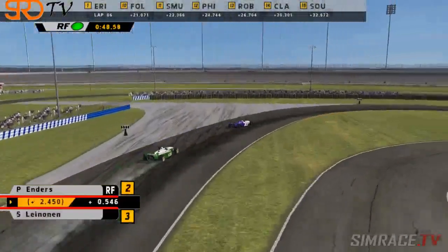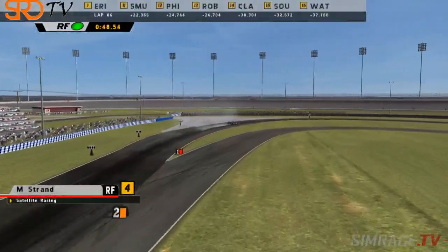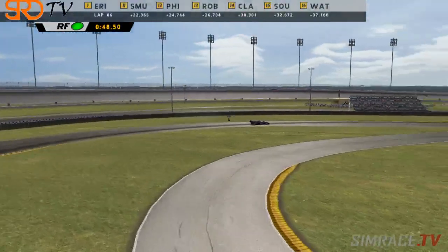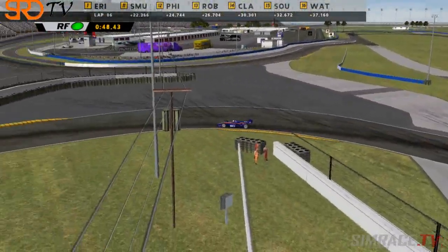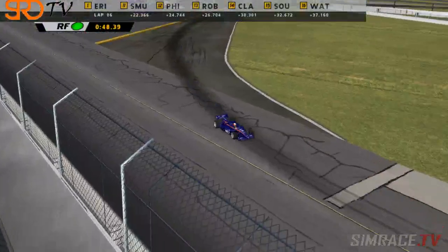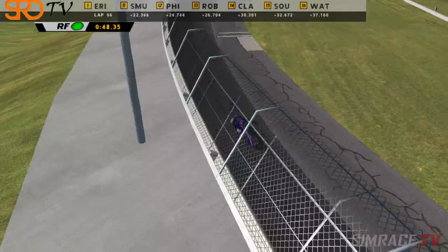This will be interesting — how much can Enders pull back onto the back of Ericsson? Matt Strand is up to fourth — this could work out very, very well for Strand as he could find his way battling for a podium position. Yeah, he's got strong pace — much stronger pace than he showed in qualifying — and seems to definitely be catching on to the front pack. Looks like everything's gone a little bit quiet on track.